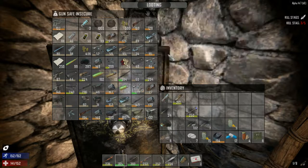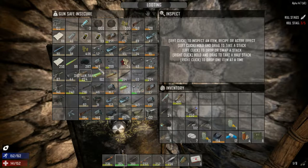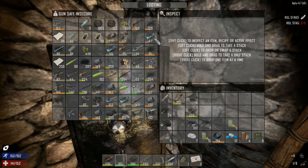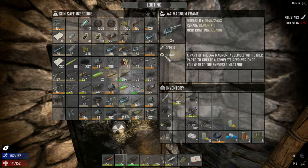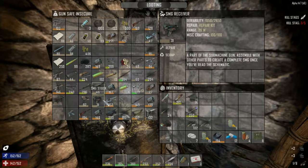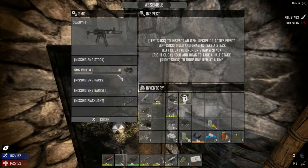Anything that's kind of brown we're not going to keep — we're just going to scrap it. Even though we could use the parts, I should probably be melting these, but it doesn't matter. We're just going to scrap these crappy parts because they're using up space. Can I make the SMG? No, I don't think I can.